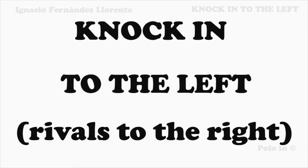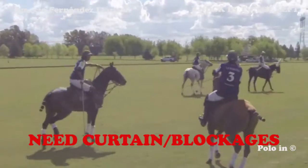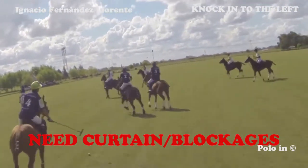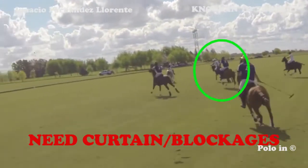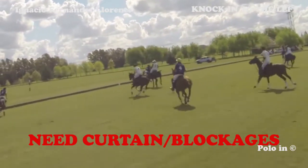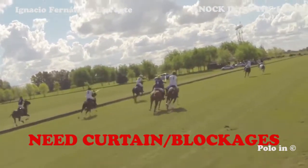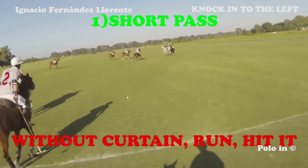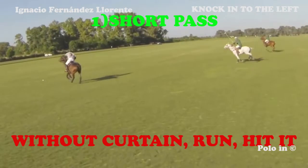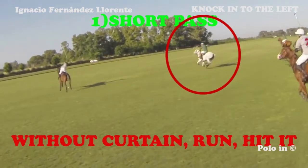In this video, we're going to analyze the knocking to the left. The idea is that the knocking meets the objectives of a knocking. It can be made through short passes, and it's definitely safer if one of your teammates makes a curtain towards the opponent's player marking you. Remember that having players on the right of your horse is very dangerous. They can come close to you very rapidly, mark you easily, and steal the ball away from you.